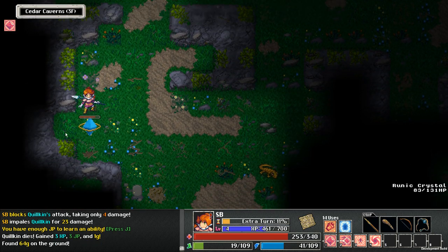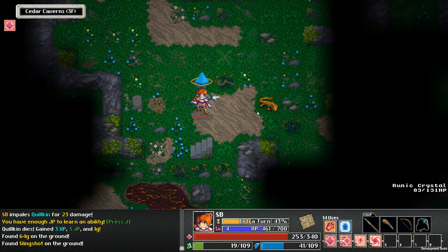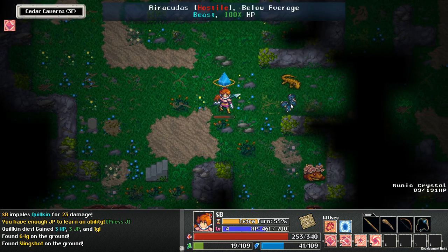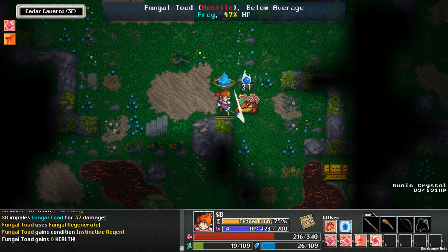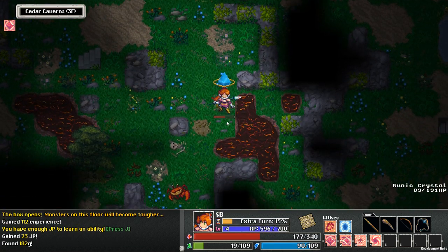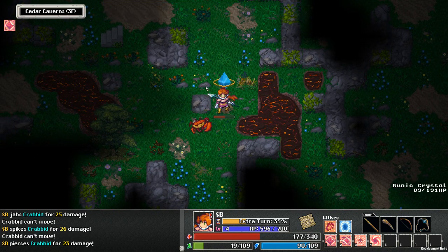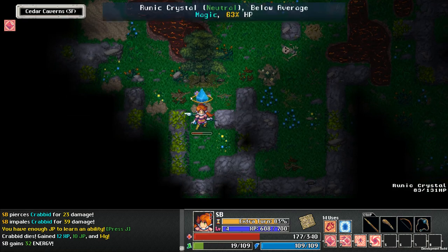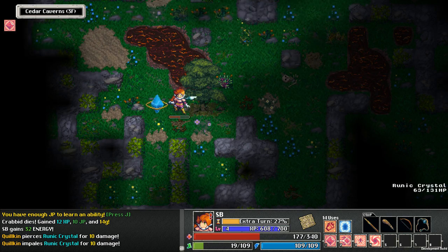So it seems like ranged enemies can choose to target the crystal sometimes — it's not just a matter of putting it between us and the enemy. We're definitely going to have to make sure that we keep up our pickup drop rate and our pickup value. It's a lot of stats to balance with every character it seems like.